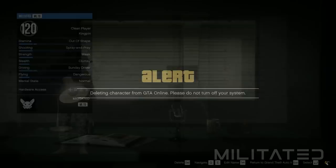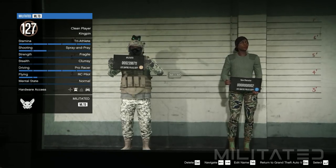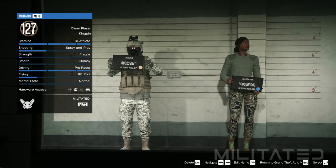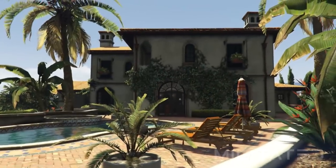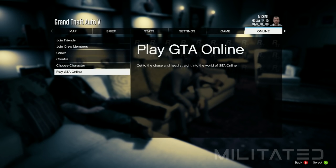Do not delete your main male character. When the selection screen loads up again, do not select a character — instead look at the bottom right and press the button to return to Grand Theft Auto 5. This will take you down into story mode, and when you're able to after the brief cinematic, press the start button, go back to online, go to play GTA Online and press go to load into a GTA Online session.